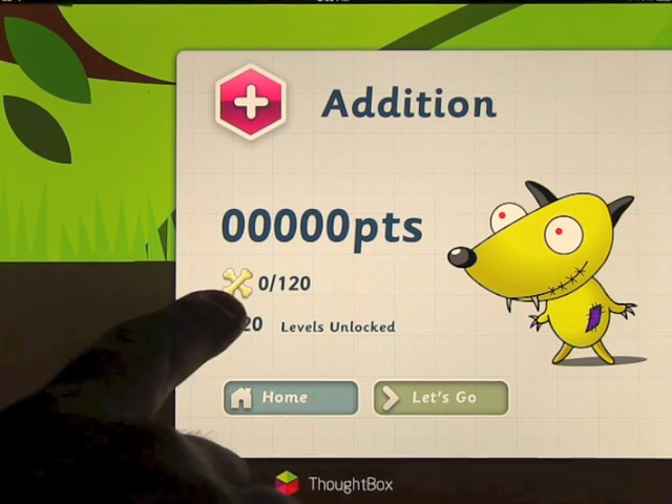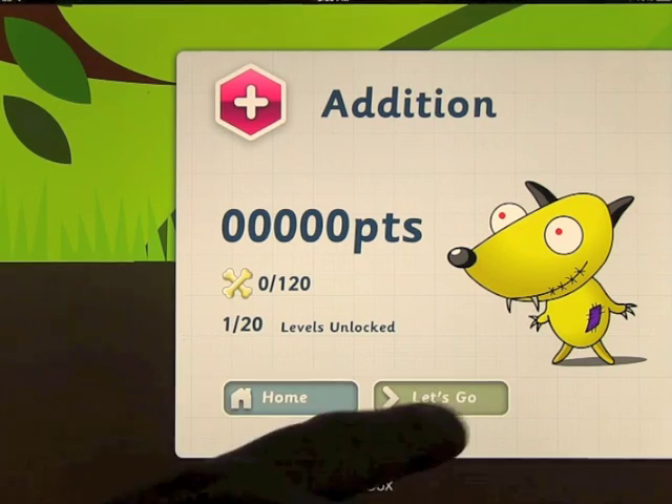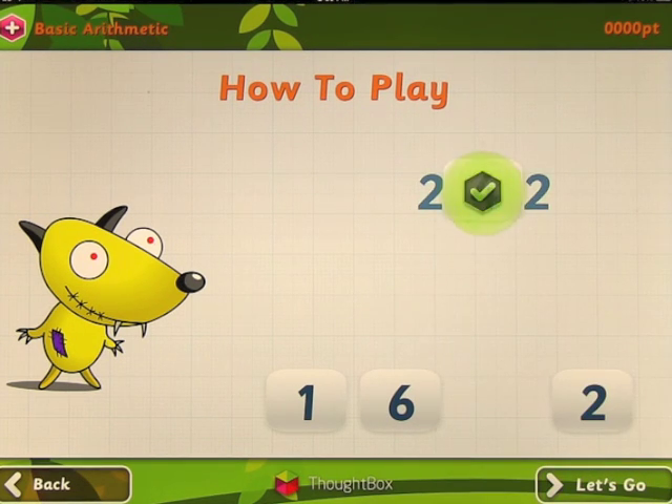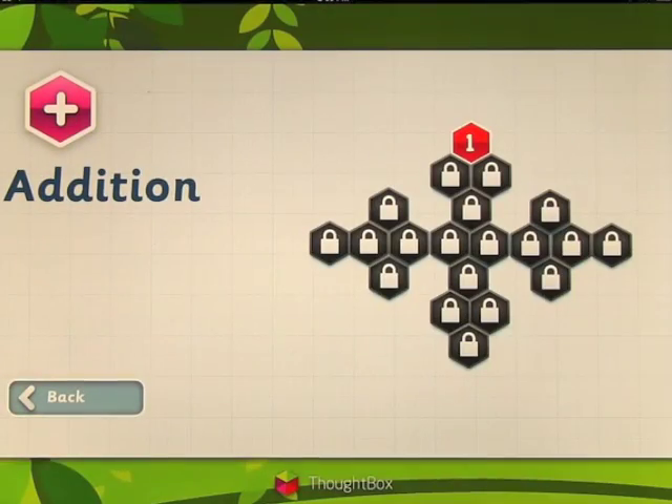You'll see you've got 120 bones that you can win and 20 levels to unlock. When you open it, it shows you how to do it — dragging the four to the middle, which is two plus two. But let's go ahead and get into the app.